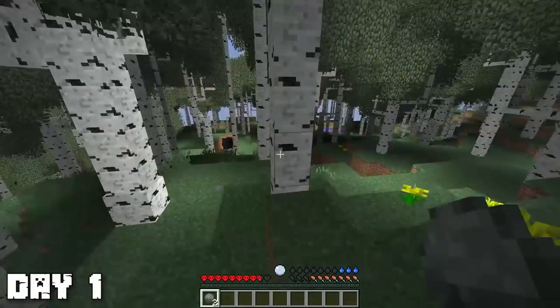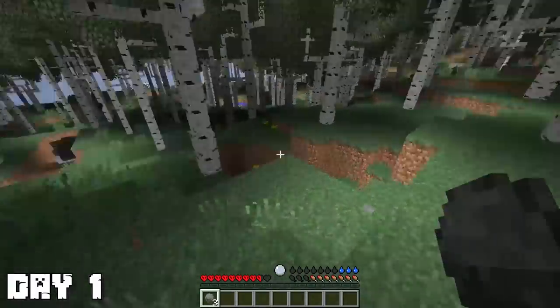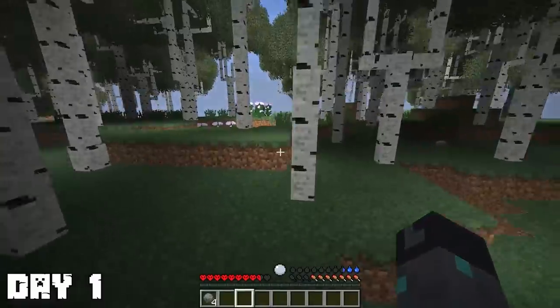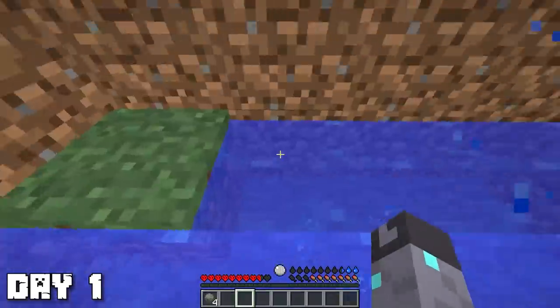The story begins on day one. I was just collecting some rocks — I didn't know what to do with them, I just saw them on the ground and they looked kind of cool. But this baby zombie was on a chicken and he was chasing me, so that was a bit close. I was already thirsty and hungry and I'd already taken hearts. This is not that good of a start.